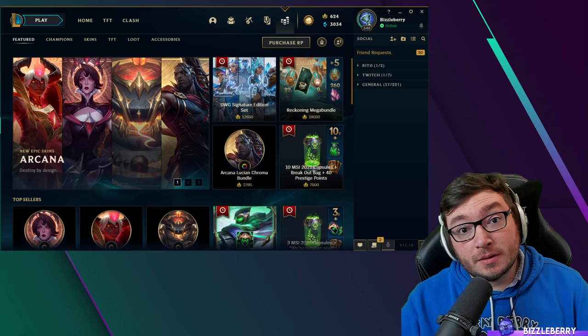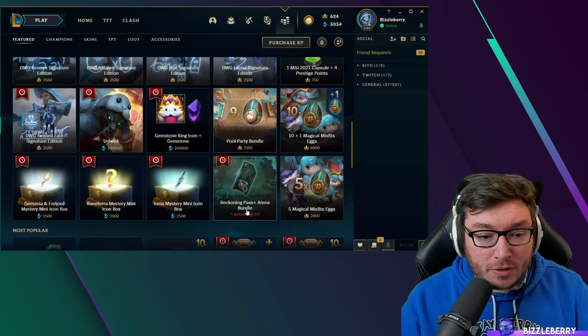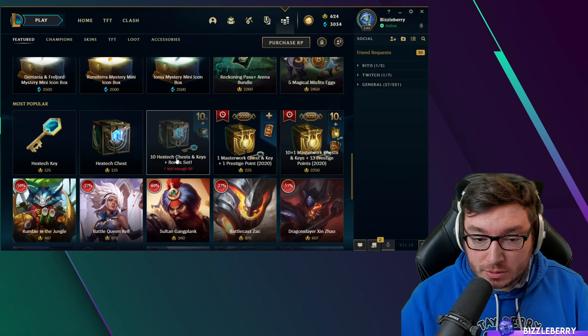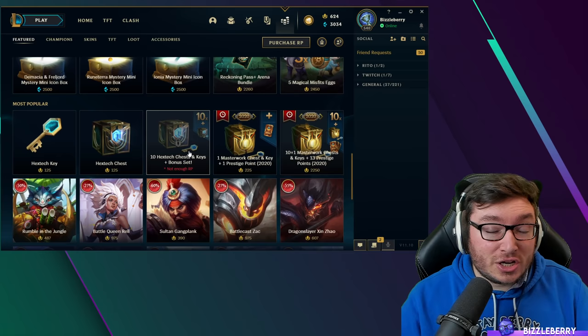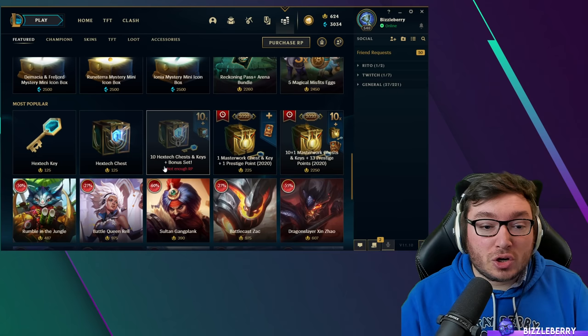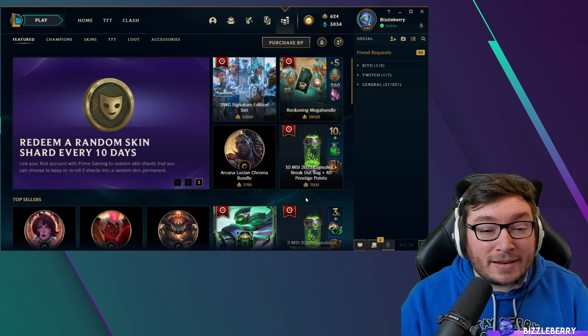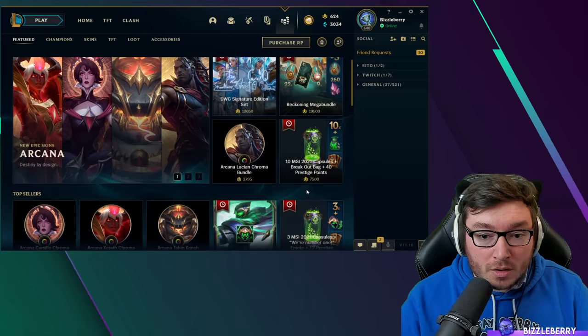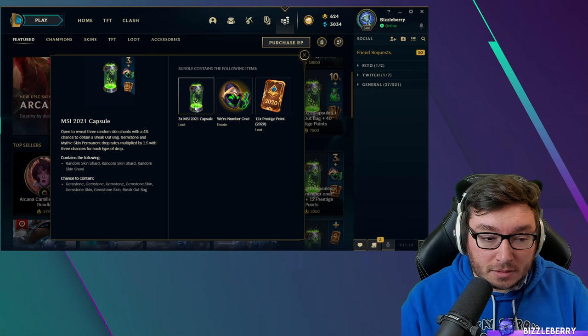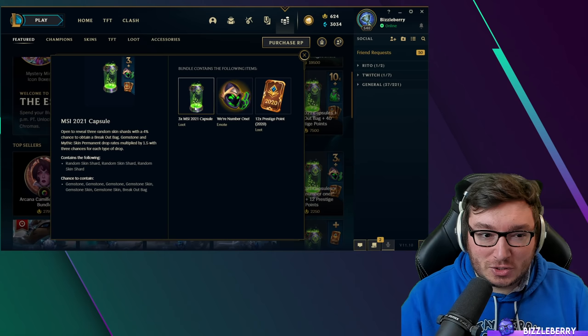Moving on to the store — what to avoid and what to consider if you want to spend real life money. My advice is to never buy the mystery boxes; they're likely to contain only champion shards, it's very unlikely you get skin shards, and you have no idea what champion you're getting them for. Definitely not worth the Riot Point value. But if you're going to spend money, I'd highly recommend spending on whatever event is currently happening — those capsules generally contain very high quality loot.